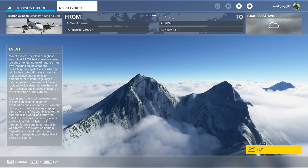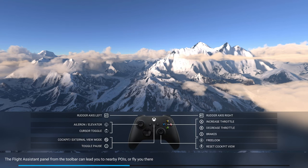Mount Everest. So we're going to use a Beechcraft King Air. I think it was a Cessna that I practiced on — a basic one. I have no idea how long these flights are. Let's just do it. I'm using the HOTAS, but it's telling me the Xbox controls. It's okay, it doesn't matter. I think I remember all the controls I need, but if not, there's a little menu at the top I can select.